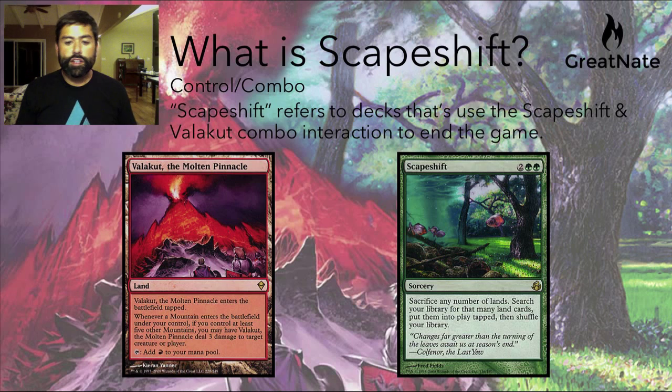If we look at Scapeshift, it allows you to sacrifice any number of lands and search your library for that many land cards and put them in play. So if they don't already have Valakut in play, they can sacrifice eight lands and get eight more, including one or two Valakuts depending on their decision. When all those mountains come into play, you get a bunch of Valakut triggers on the stack all dealing three damage each.